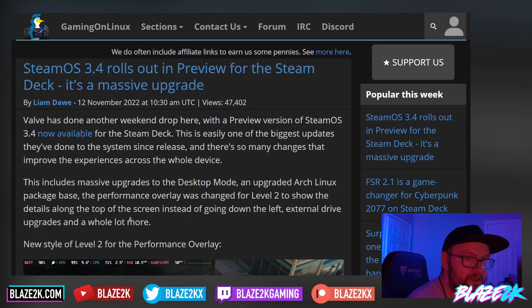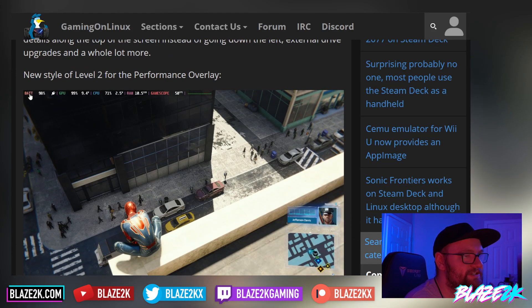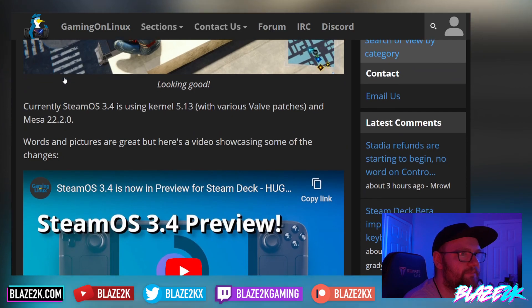This includes massive upgrades to desktop mode, an upgraded Arch Linux package base, and the performance overlay was changed for level two to show details along the top of the screen instead of down the left. For those of you who enjoy seeing your performance stats — battery life, frame rate, CPU and GPU usage, RAM usage — instead of taking up a chunky portion of the top left, it's now streamlined across the top. Currently SteamOS 3.4 is using kernel 5.13 with various Valve patches and Mesa 22.2.0.